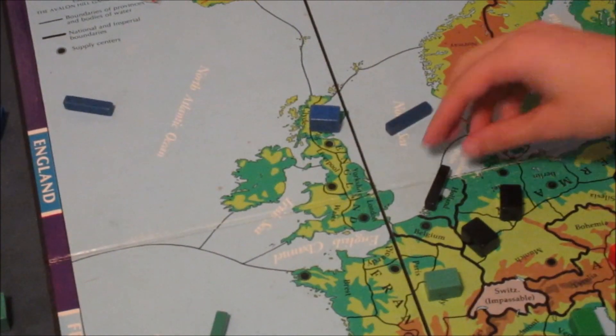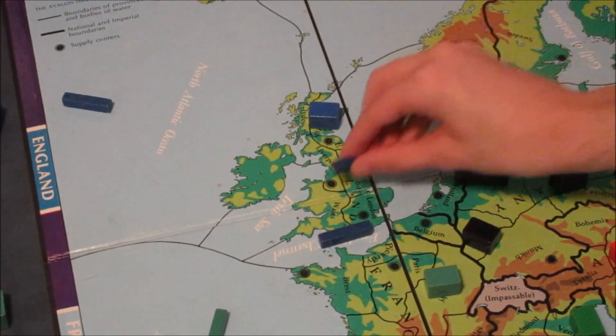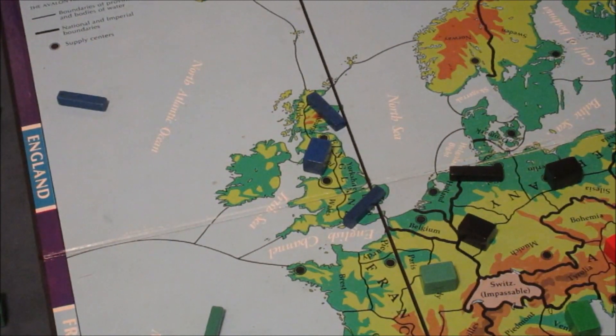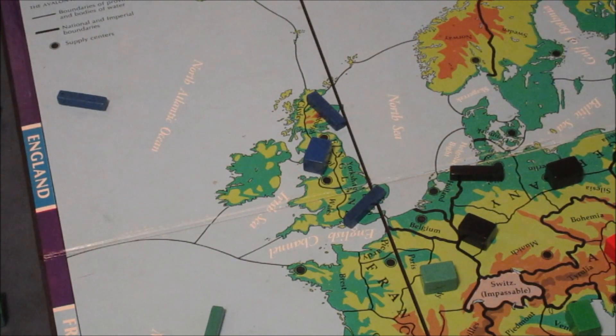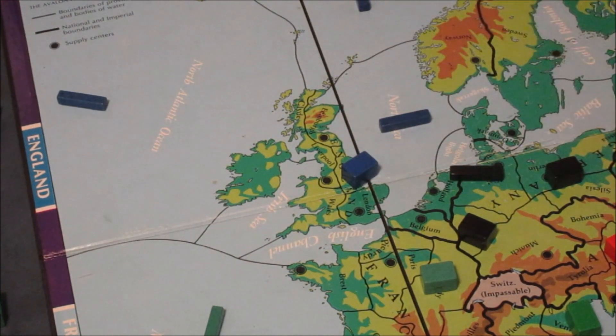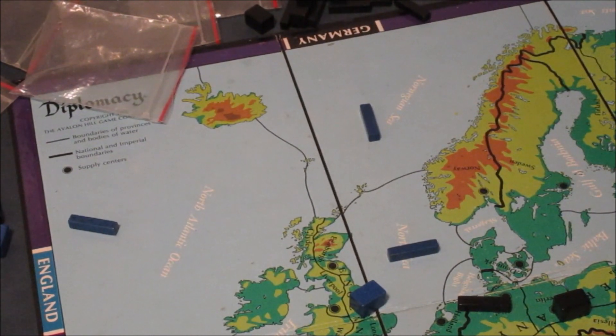England is much easier to play at the beginning than some other factions, particularly the Central Three. England is the third most common winner — ranked three out of seven in win rate — mainly because their opening move into Yorkshire, North Sea, and Norwegian Sea is unblockable. Whereas some other countries' first moves are blockable, England's first move always goes through.